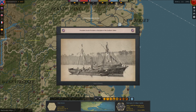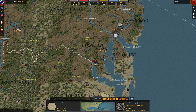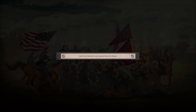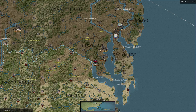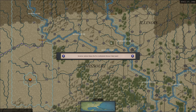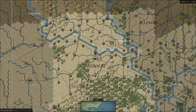It looks like Lincoln is calling for 75,000 volunteers. A blockade on the southern states has begun. One thing that I'm very concerned about is our Navy doesn't stand a chance against the Union forces whatsoever. Kentucky is concerned by the Union violation of Missouri's neutrality policy. So Kentucky is currently neutral, and so is Missouri. Governor Jackson raises a pro-Confederate Missouri State Guard, so it's good to see that some of these other southern states are supporting us quite a bit.